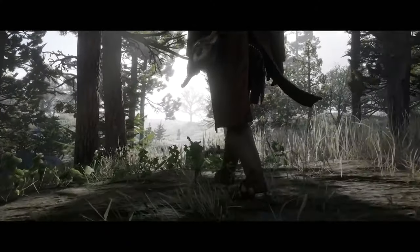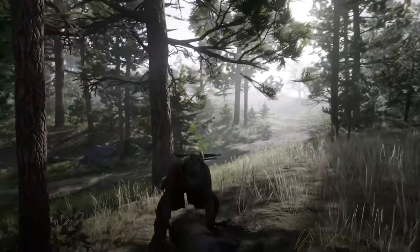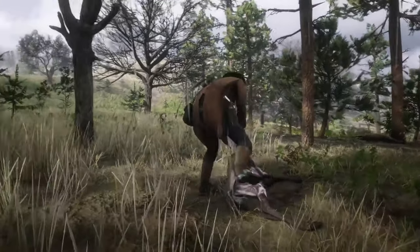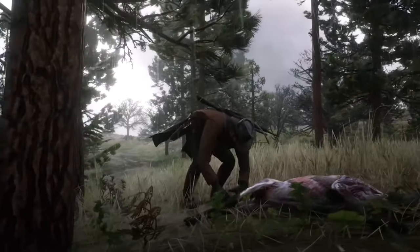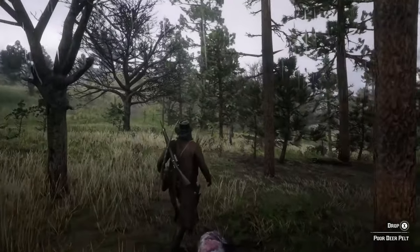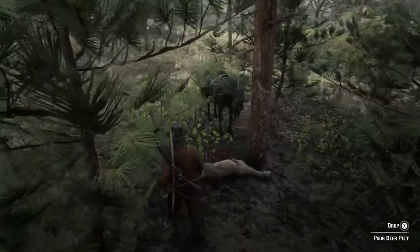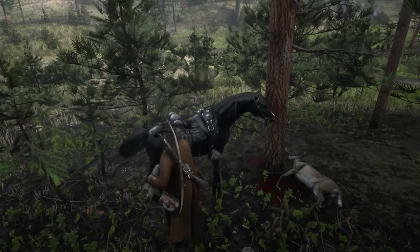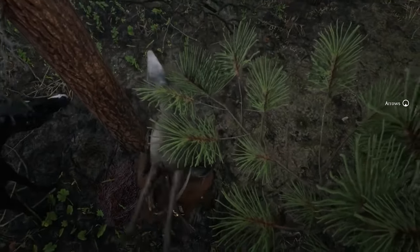A pelt in Red Dead Redemption 2 is basically the hair and skin removed from an animal after you've hunted and killed it. The animal pelt is the prize reward we get from hunting, but there are certain ways we need to follow to make sure we don't end up losing the best quality pelt. If you don't know what you're doing, you can end up with poor quality pelts. There is a star level system — only three-star animals will give us a perfect pelt.